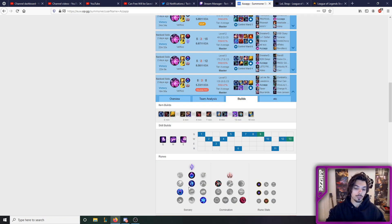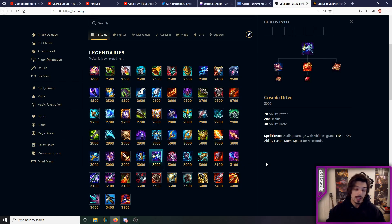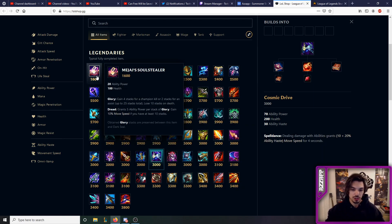You might even consider swapping to Celerity here, which allows you to position way more effectively. I think Luden's and Cosmic Drive are the two core items. After this you have a couple of options. You can choose to upgrade into Magi's Soulstealer, which is rarely worth it. It synergizes with movement speed and gives you way more ability power plus the legendary item bonus which you wouldn't get from Dark Seal otherwise, but it's very risky because Dark Seal alone gives you a lot of stats.